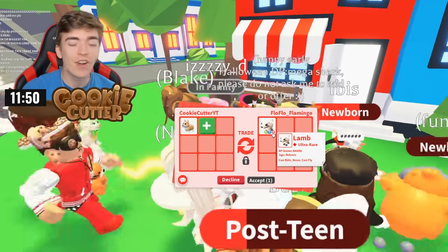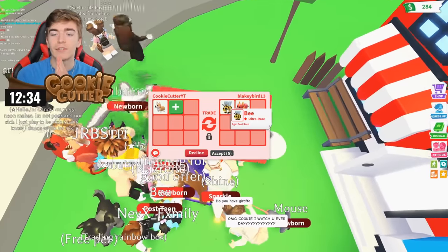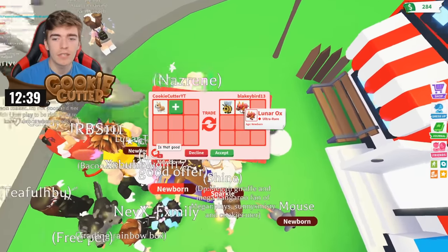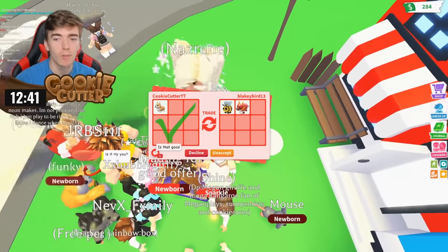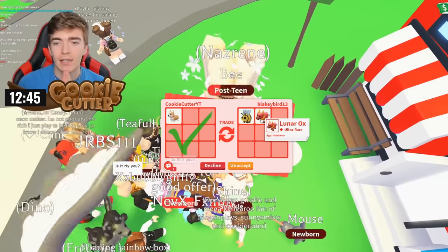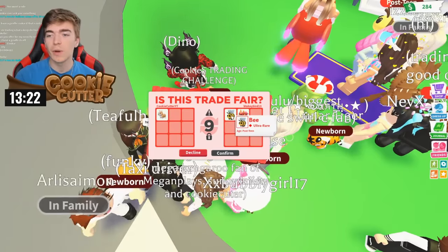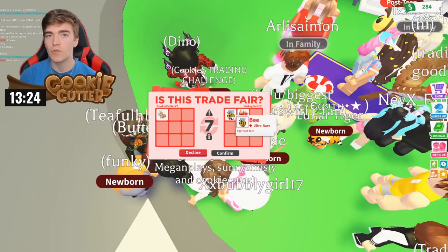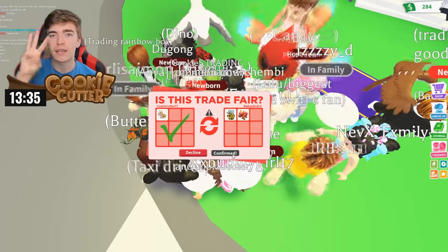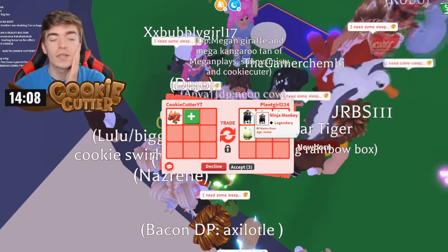They're offering me a neon fly ride lamb — there is no way people are going to accept these things. Two ultra rares: we're gonna get a bee and also a lunar ox. A lunar ox is a pretty low tier ultra rare — probably one of the most hated pets in the world. I'm going to take this as a win because a bee costs robux, and I have a feeling I'm also able to now trade three ultra rares for an actual legendary. I said I was trading the lunar ox for some offers.